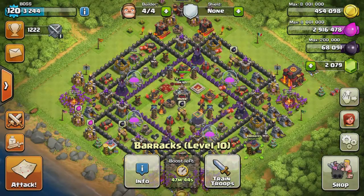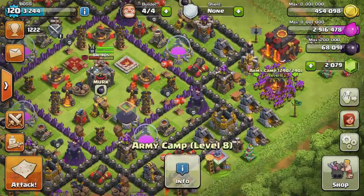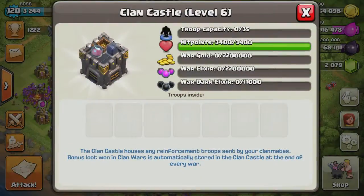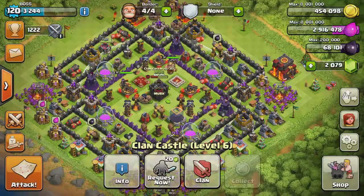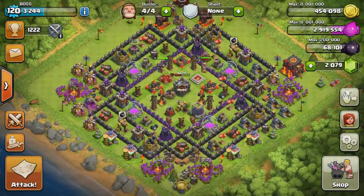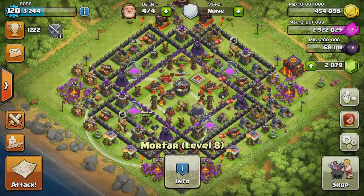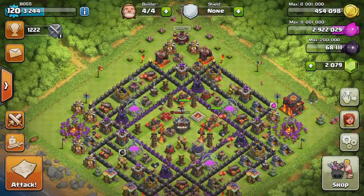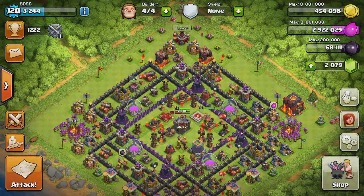We are back. We finally got some more archers built up. We don't have anything in our clan castle, but that's fine — we should be okay. Our Queen is back and healed up, so let's see if we can do a whole lot better on our next attack. Let's see if we can beat that one star. Let's go ahead and attack.